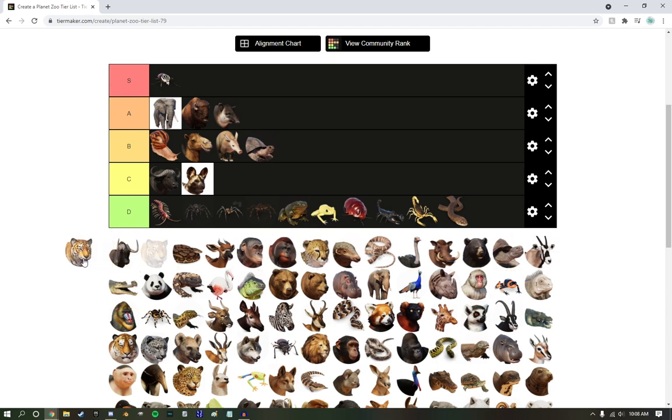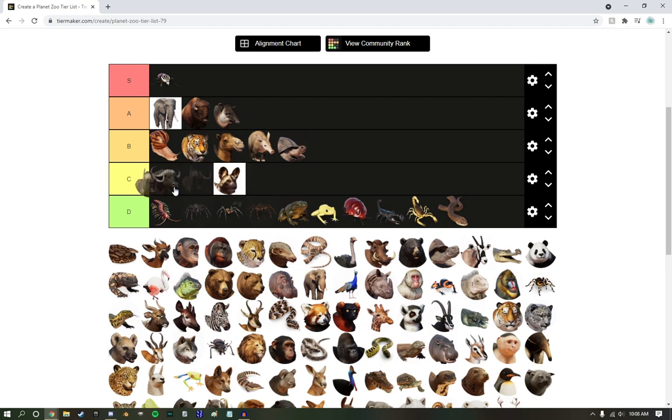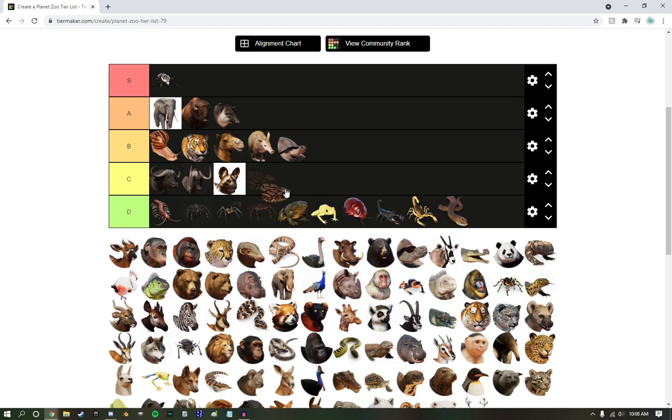Bengal Tiger — they're not that common in zoos in North America, so I'm going to do them in high B tier. They're pretty good, but not my cream of the crop. Black Wildebeest — it's going right next to the buffalo.